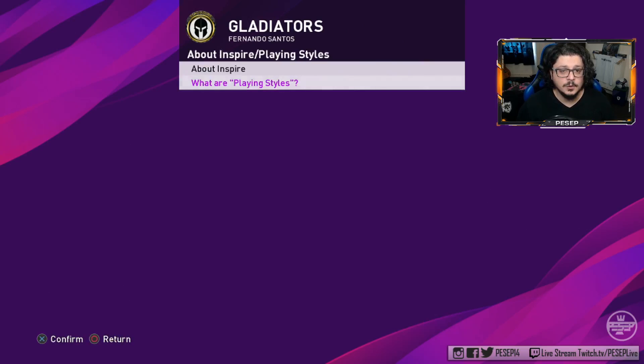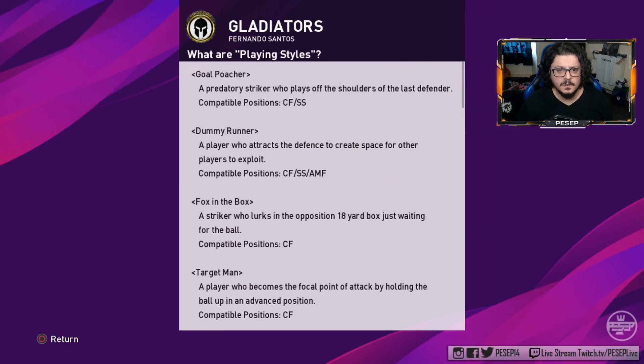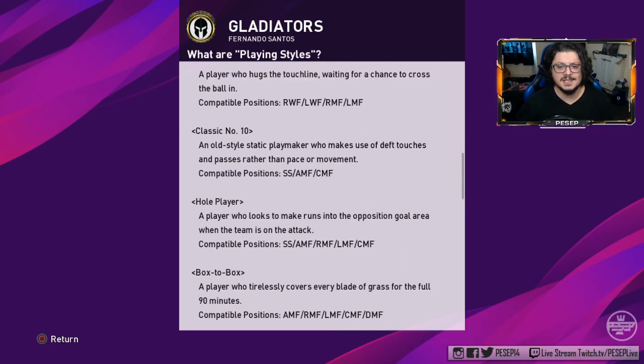For example, a fox-in-the-box card is only active as a striker. They've changed a lot of things — whole player used to be AMF only, and now whole players apparently can play SS, AMF, RMF, LMF, and CMF. Even box-to-box can play DMF as well.